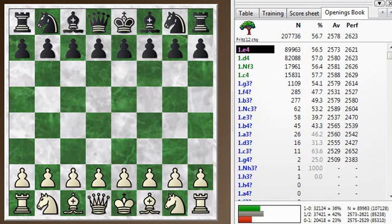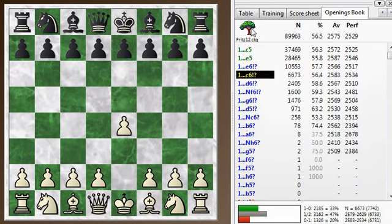I played E4 and my opponent went into the Caro-Kann defense, which is not the top move, but it's one of the main defenses to E4 — after the Sicilian, the E5, the Classical E6, the French.